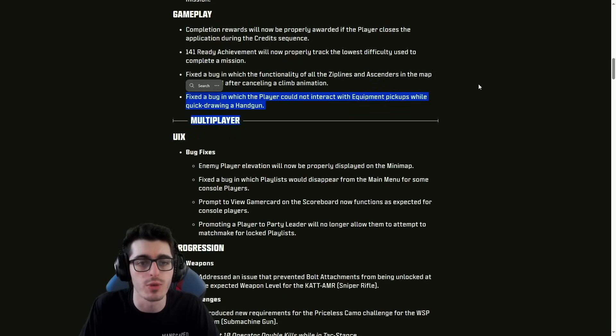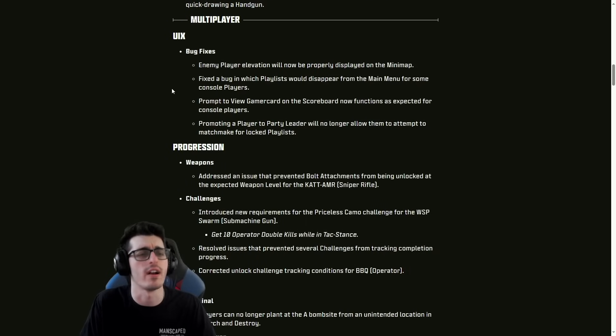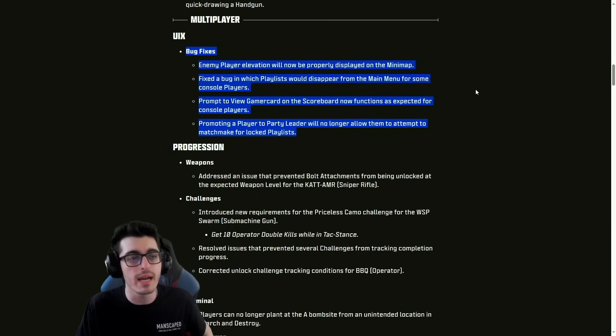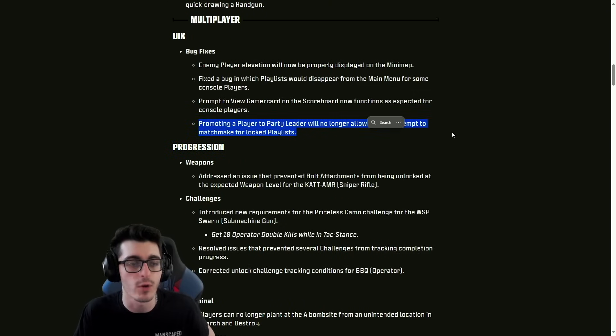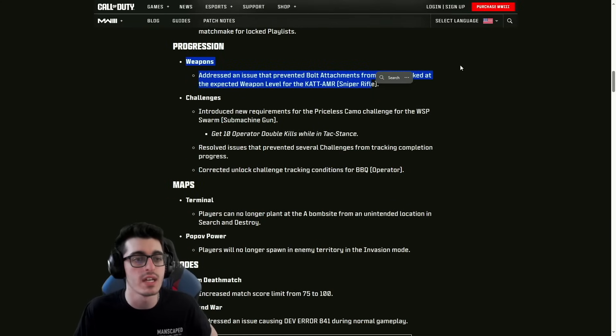Moving into multiplayer bug fixes: enemy player elevation will now be properly displayed on the mini map. Fixed a bug where playlists would disappear from the main menu for some console players. The prompt to view game card on the scoreboard now functions as expected for console players. Promoting a player to party leader will no longer allow them to attempt to matchmake for locked playlists.